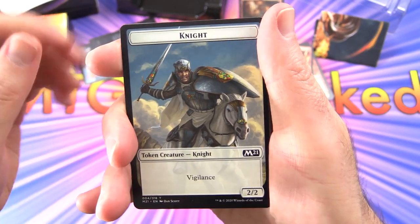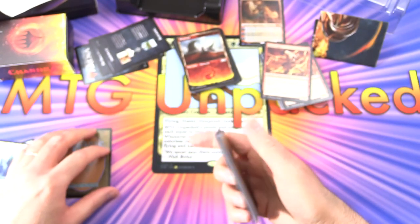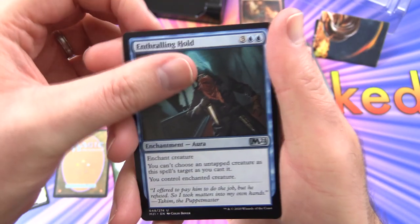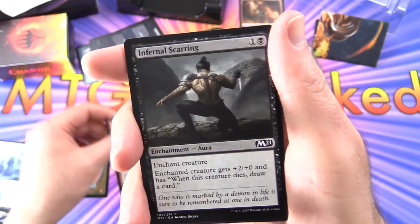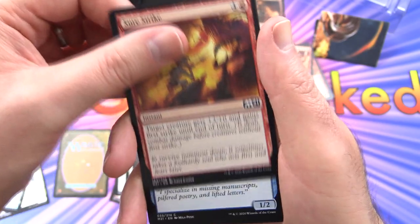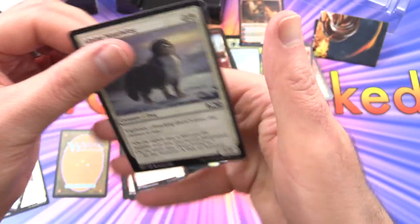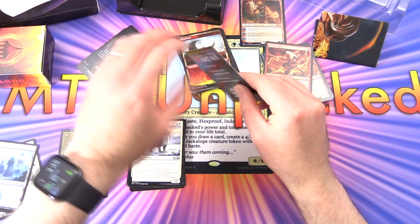Let's get into the booster pack. We'll start off with a knight token and an island, then slow roll to the uncommons: Invigorating Surge, Enthralling Hold, and Bolt Hound. For the commons we have Shock - there we go, to complete the playset - Infernal Scarring, Sabertooth Mauler, Anointed Chorister, Blood Glutton, Crypt Lurker, Sure Strike - another one to supplement the deck - Library Larcenist, Hobble Fiend, and Alpine Watchdog. That's really the point of putting these packs in here - to get you used to deck building.